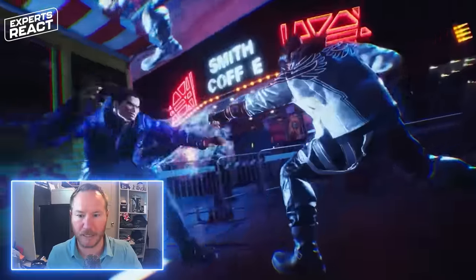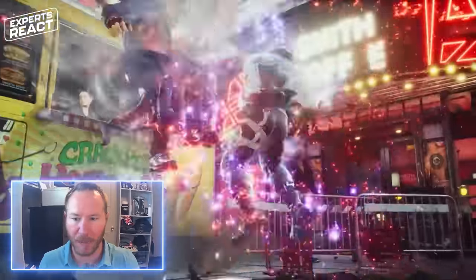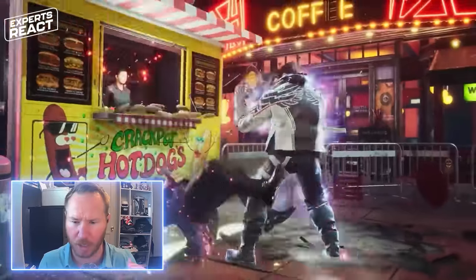Jumping attacks, teeps, front kicks — everything linear. Pushing them back up against the wall. You've got their back against the wall, and that's when you unload your attacks.